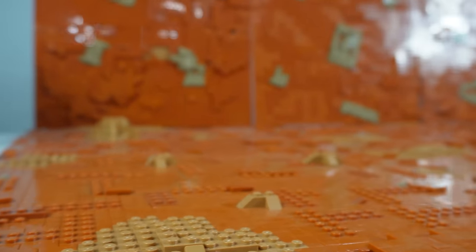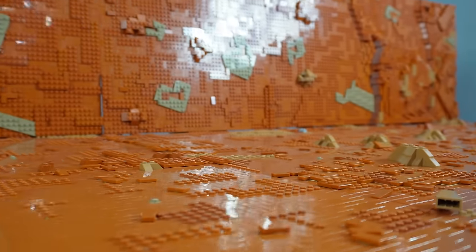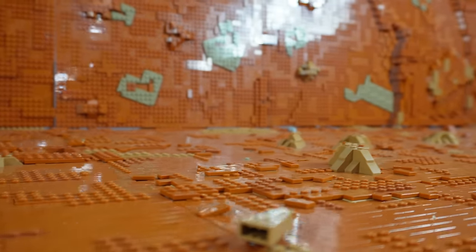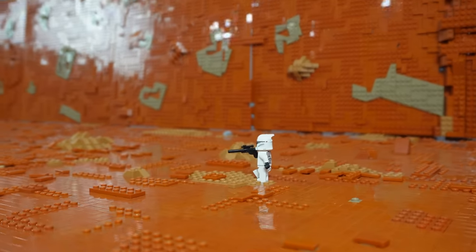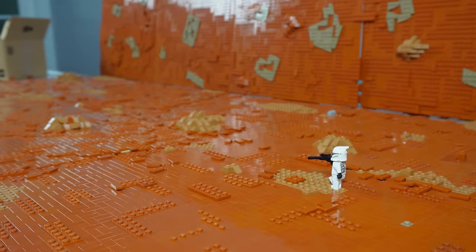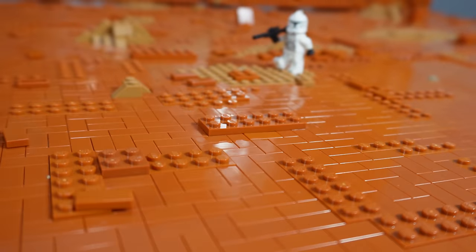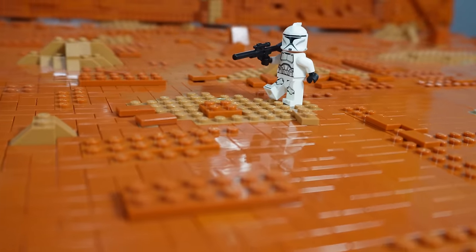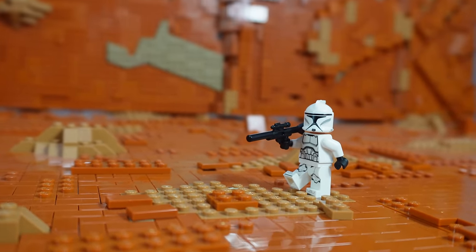Here we have the full landscape all laid out and ready to go. I think this is looking super cool — the rock wall technique gives the effect that we're going through some kind of canyon, and it just looks really awesome. I absolutely love the different colors I used. I used a tan color that I got the idea for from SolidWorks Studio, so big shout out to him. But let's get into building the battle.